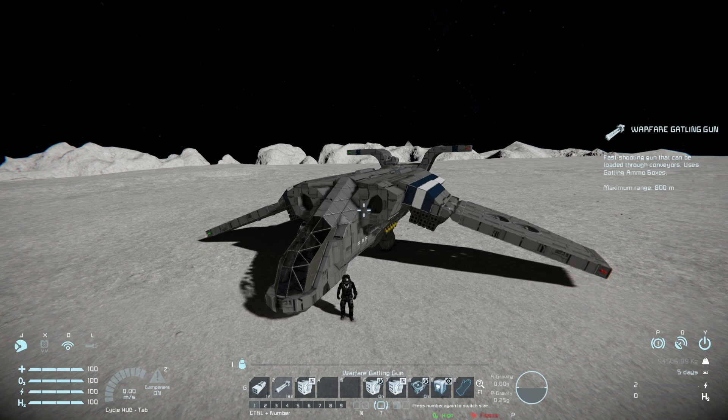Now I have done some fiddling with this myself. I've removed one of the weapon lockers on the inside and replaced it with two programmable blocks. One of them is the Savo script for the rocket launchers, all 12 of them. Because otherwise when you spawn this in by default, all of them are going to fire at the same time. But with the Savo script...